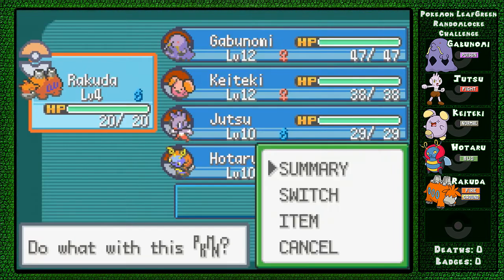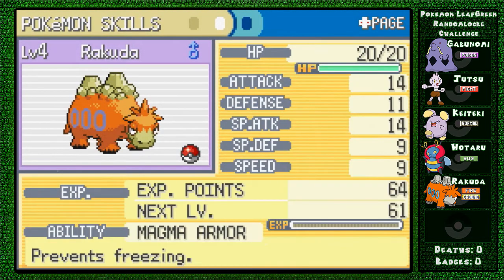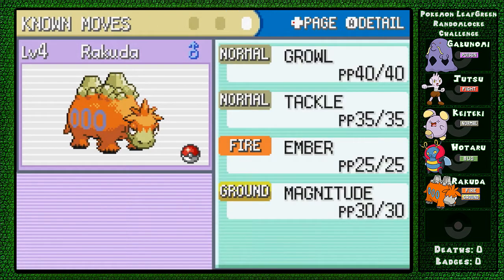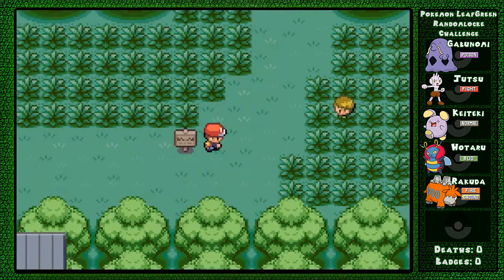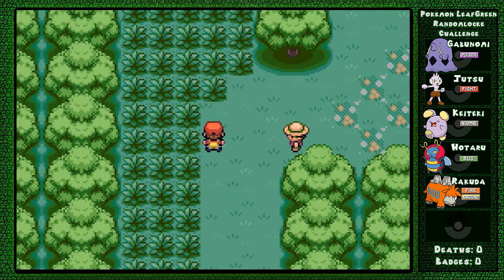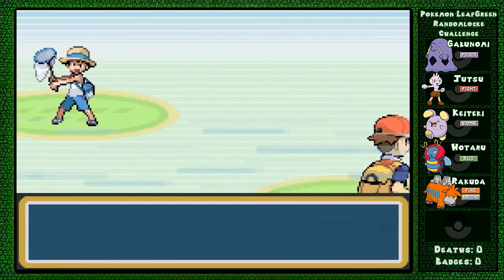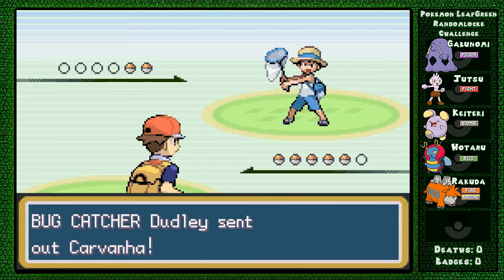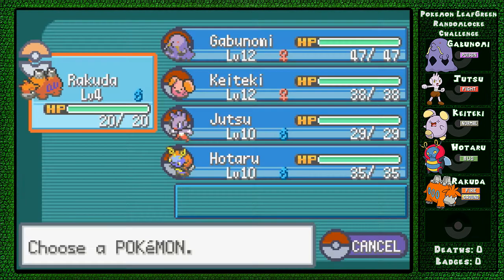Let's take a look at Rakuda here. Fire Ground type, Magma Armor prevents freezing, moves: Growl, Tackle, Ember, and Magnitude. Very cool, hopefully he will be useful to us. So we have our first trainer battle - the randomizer makes them all have a single type of Pokemon and randomizes their name. We have Bugcatcher Dudley, and he has a Carvana, which is not a good sign for Rakuda.